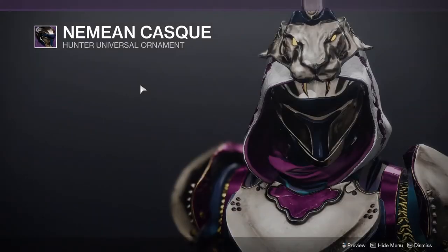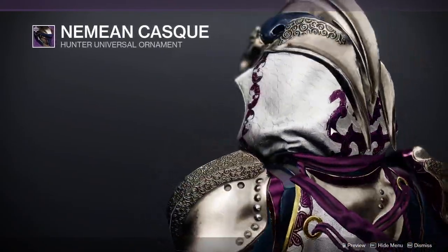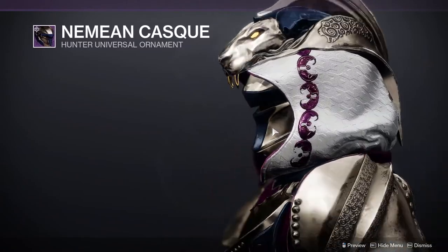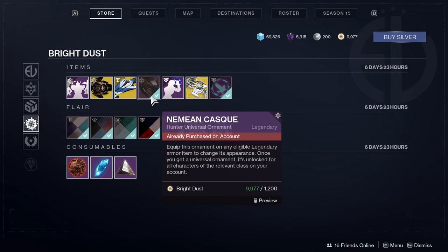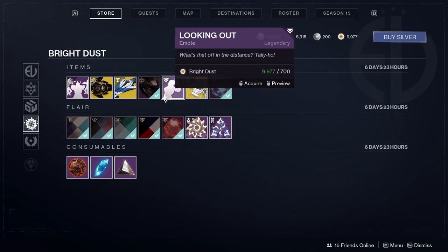And then the helmet, the Nemean Cask — all the classes are getting their Nemean helmets. So this is the final week; that's it, we got all the armor. I will do the review literally right after this video. So if you are interested in that, I will have the link in the description below when the video comes out.